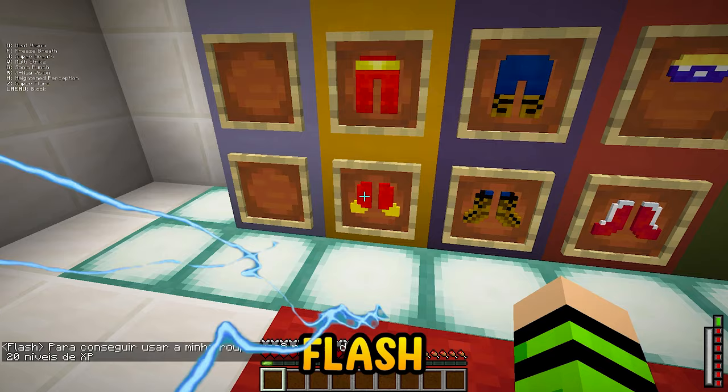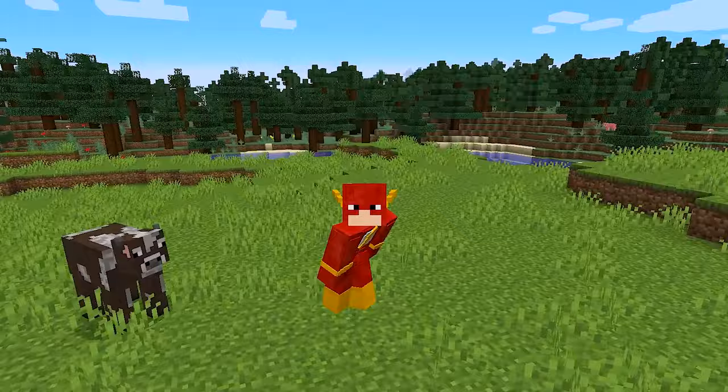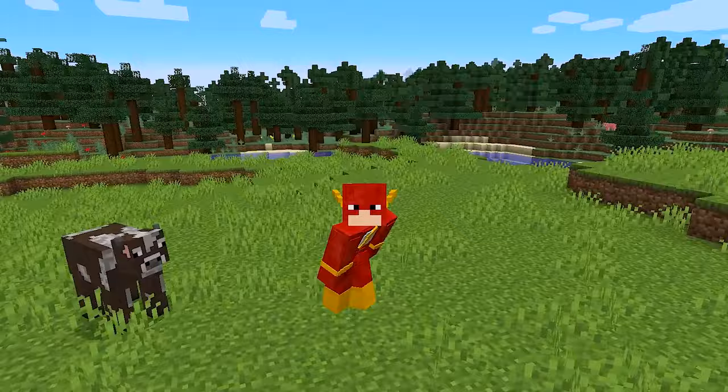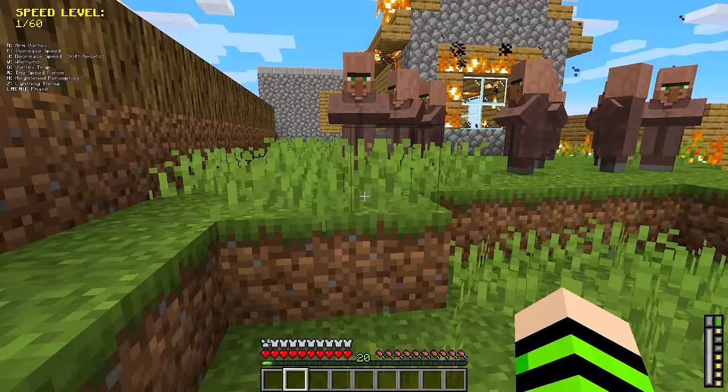Now that I've saved my dog, I can test my next suit, which is Flash's. A message from Flash appeared in the chat: to use his suit, you need 20 XP levels. The good thing is, I got those 20 XP levels fighting those thieves, so I put it on. Everyone knows Flash's power is running very fast — and with Flash I can also deliver a super punch that hits mobs from a distance.